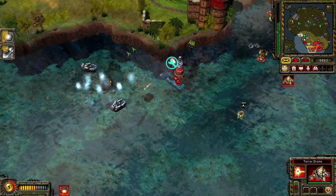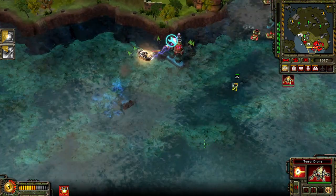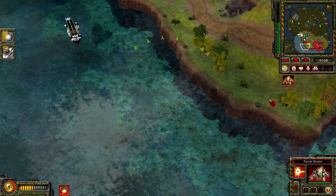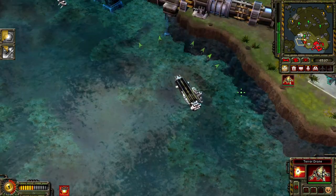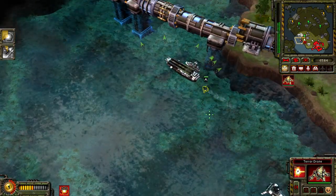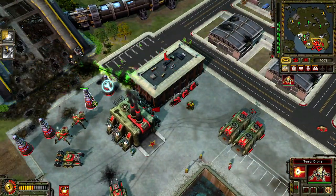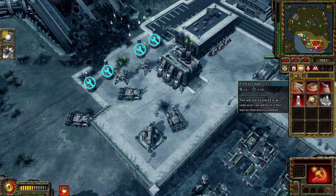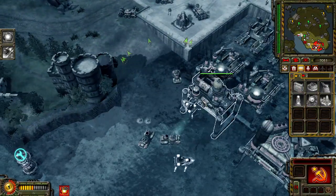Our base is under attack. Repair him. Enemy engineer detected. Repair him. Our base is under attack. Caution. Sigma Harmonizer activated. Battlefield control temporarily shutting down.